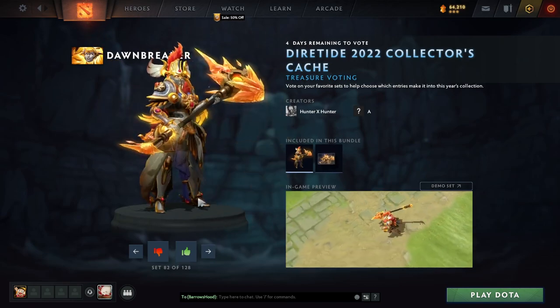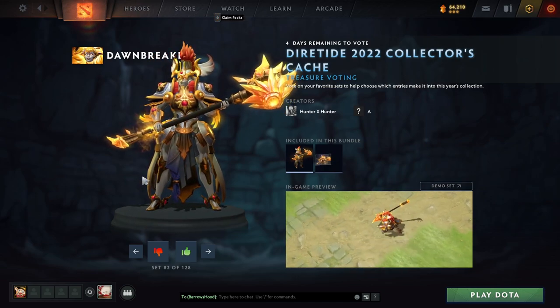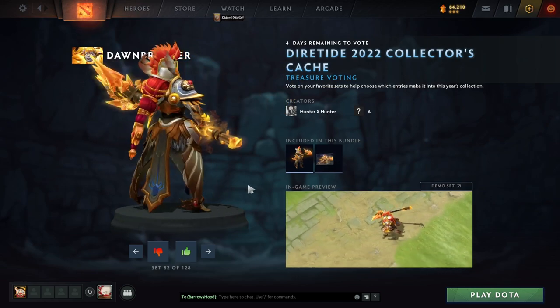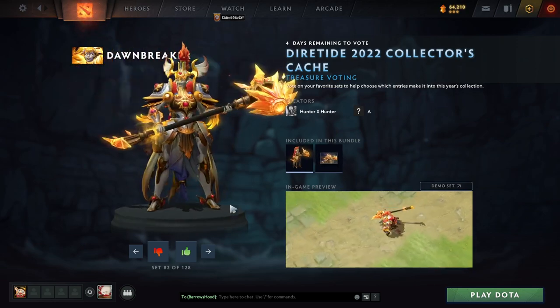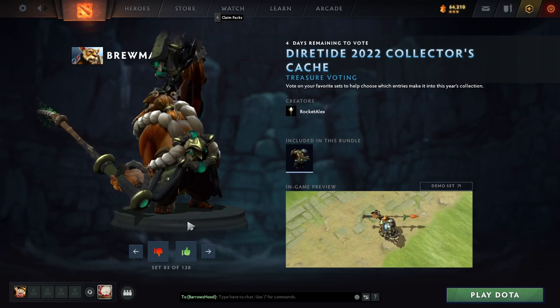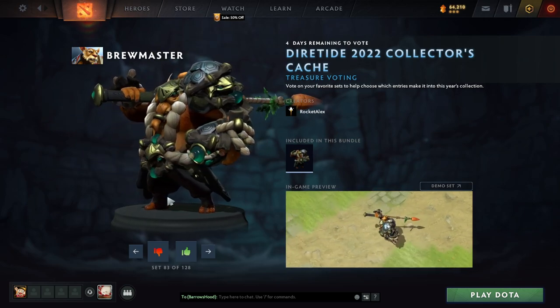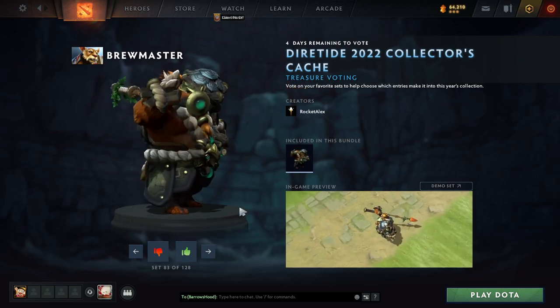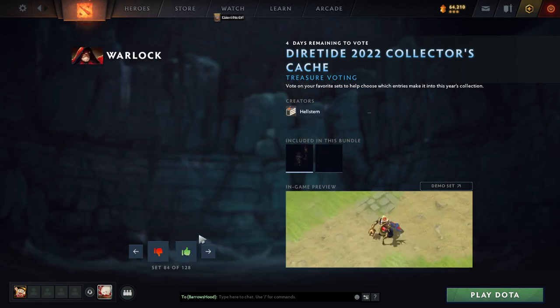Dawnbreaker skins — now we're talking. Holy moly, look at the hammer. Purely for the hammer, I dig it. A little bit going on that I don't like, but let's do it with the upvote. Brewmaster — the character I wish I knew how to play. Maybe this skin will be the excuse to learn the micro. Take an upvote.